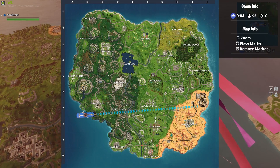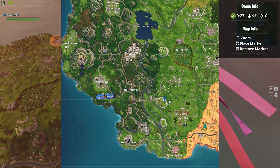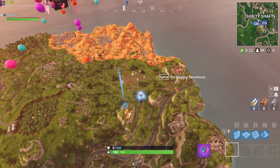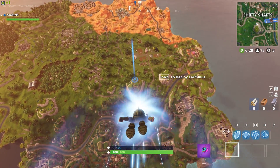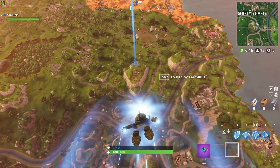When you jump out of a bush, you want to head to the mountain to the north west of Fatal Fields. There's a house that was in the map picture.